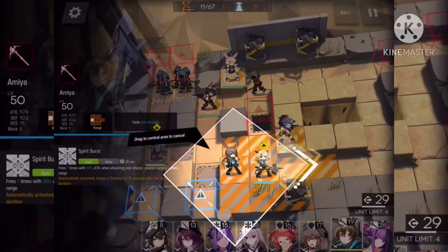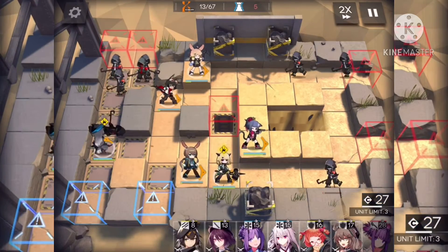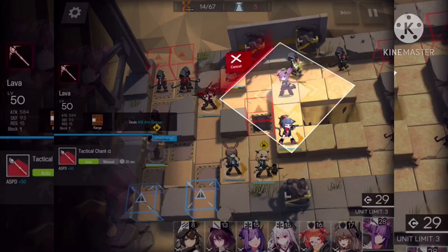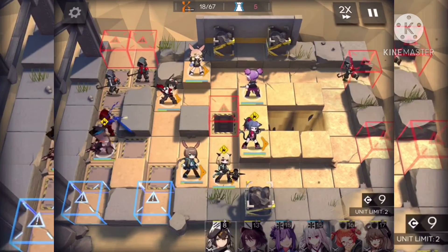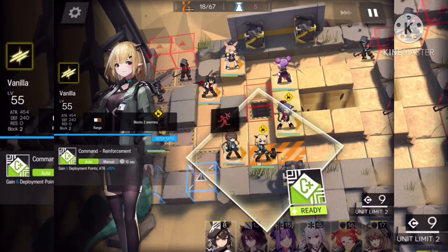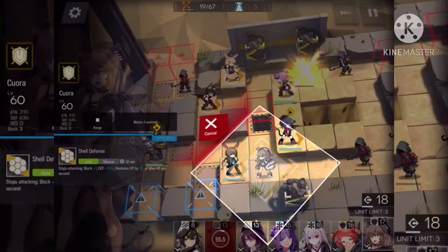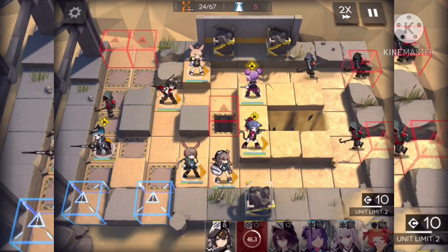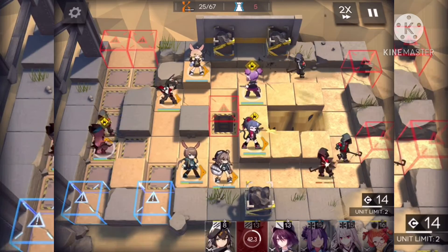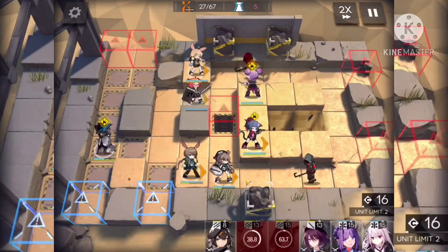Then have Amaya right here. Then have Lava here. Then get rid of Fanala and put down Cora. Save up some points, and then you need to replace Courier with Bagel right here.